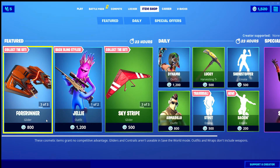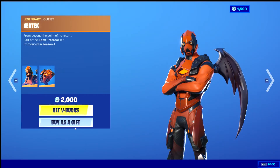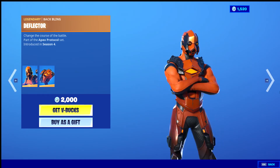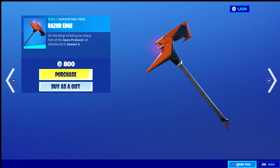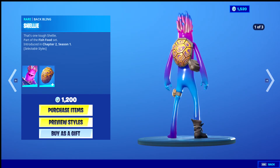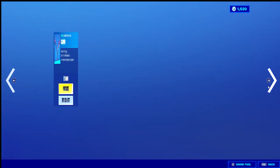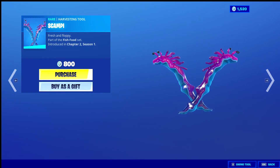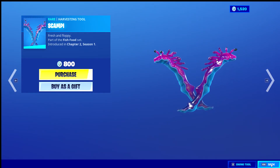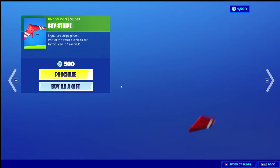Hey, what's going on guys! We have forerunner, vertex, deflector, backlink, razor edge, and jelly with the shelly. There are three backlink combinations you can do, and then we have scampi, and then we got sky strike.